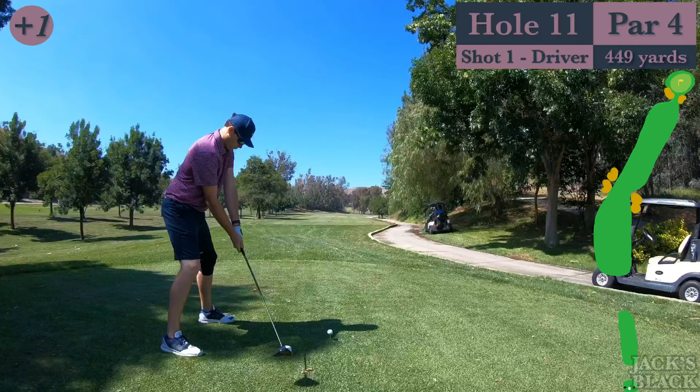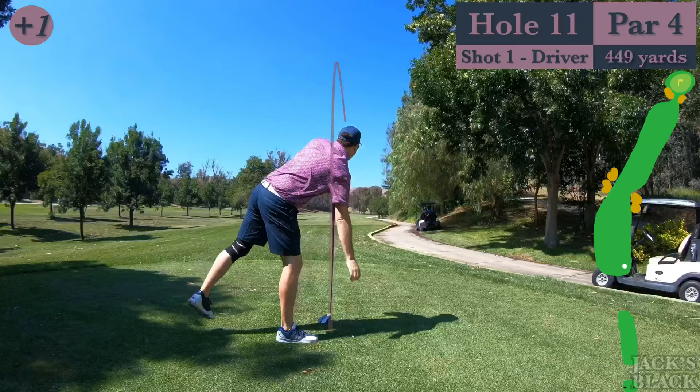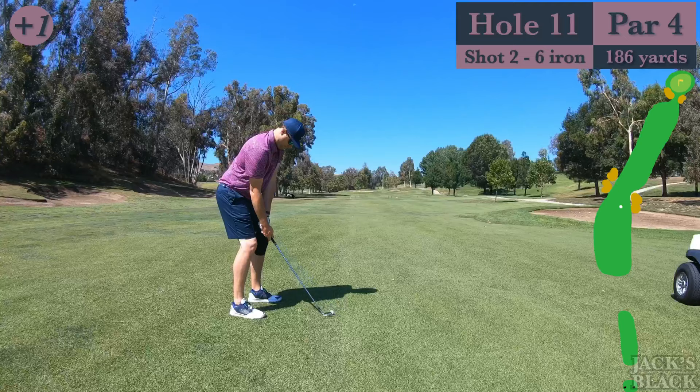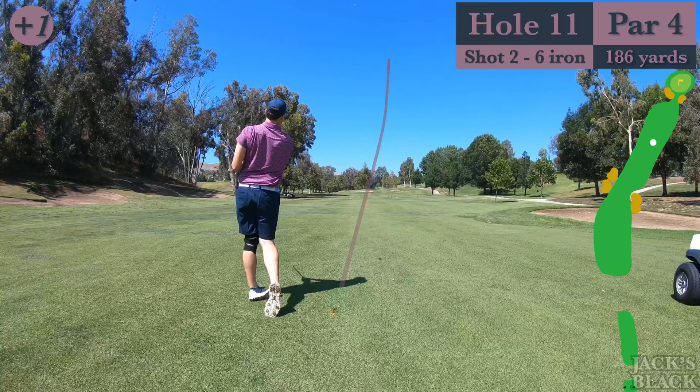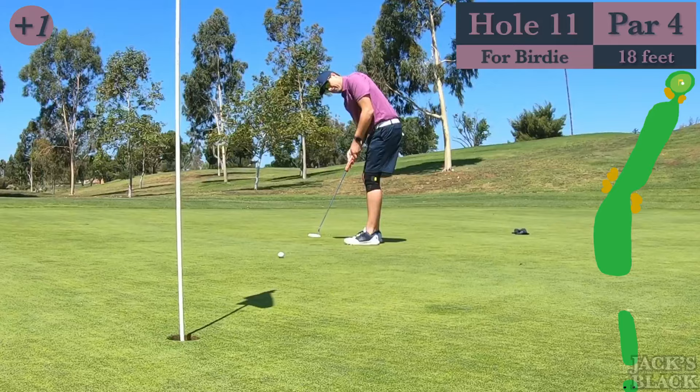Number 11 here is one of the tougher par fours on the golf course — dogleg to the right, uphill second shot. Not too difficult when you're hitting tee shots like that right down the middle. 186 yards — that's a standard 7-iron for me, but I took a six for the uphill. Played that six iron right to the middle of the green.